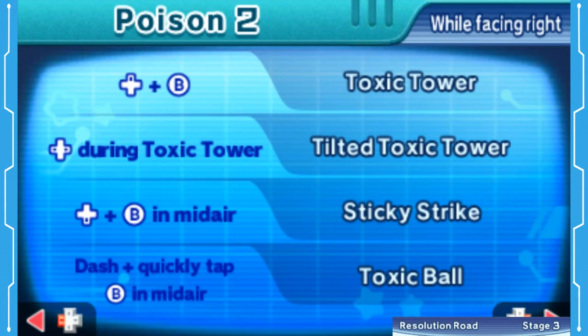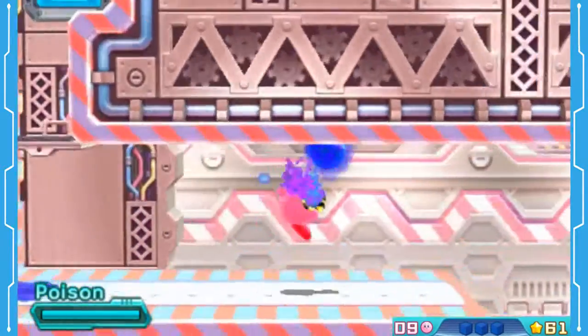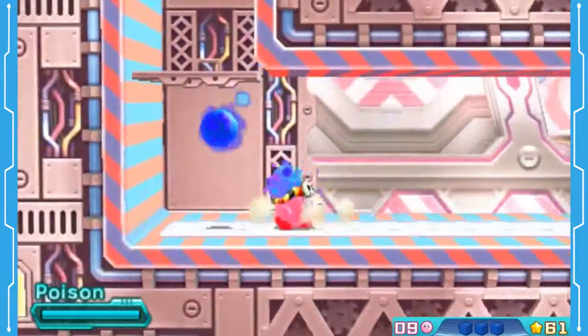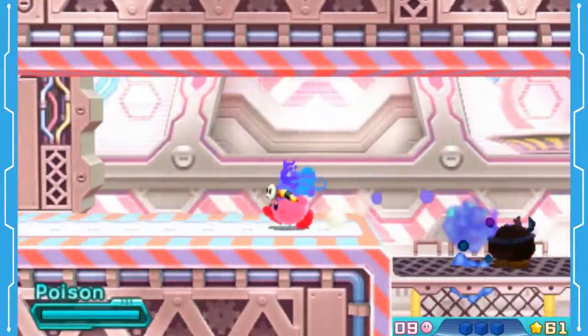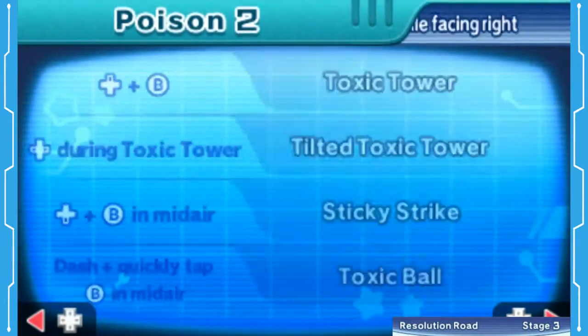Let's see what we got here. You can tilt a Toxic Tower, Sticky Strike, Toxic Ball, Dash, and quickly tap B in midair. You can throw a little Toxic Ball if you quickly press it, but if you hold it down, you do this. That's it — just two pages.